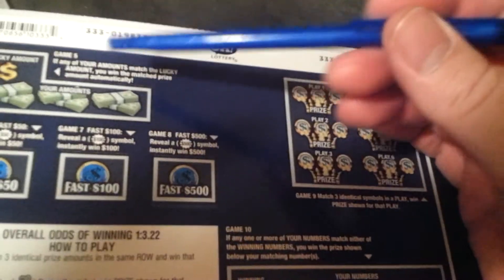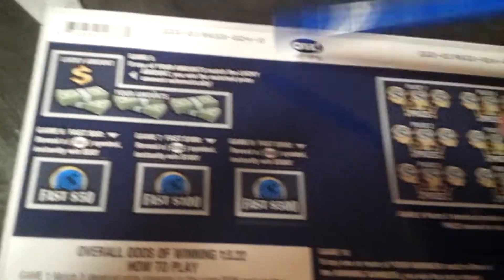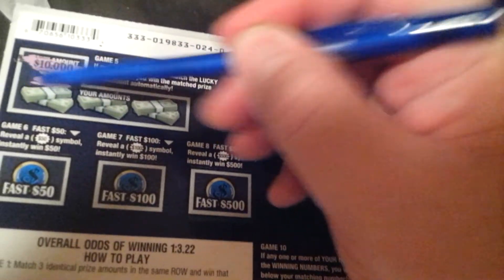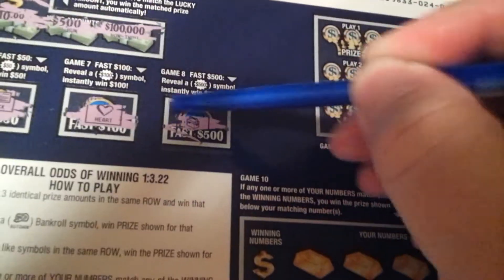Let's see if we can eke out a little bit more than $10. Lucky amount — if any of your amounts match the lucky amount, you win the prize automatically. What's the lucky amount? $10,000. Like we're going to win $10,000. $500,000 and $100,000. These are just fast things: $50,000, $100,000, $500,000, $100,000. Check — I don't take checks. Heart symbol and cooler. Nada.